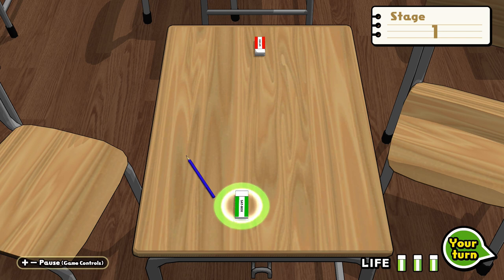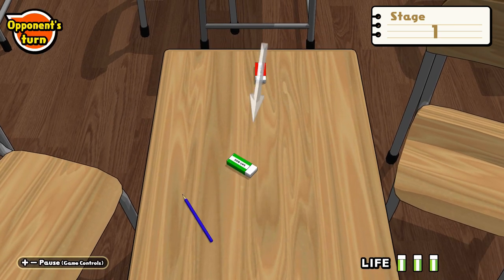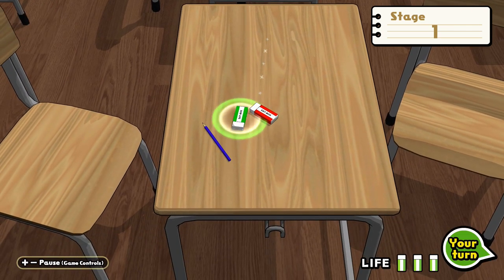In this game, you have an eraser on a desk — this is us. You can use the touch screen, but to use a controller, you hold a button down, whether it's X, and then you pull back and flick in that direction. You can also hold Y to rotate clockwise or A to do counterclockwise. What we're doing is trying to be the last one on the desk. If you knock them off, you win. If they knock you off, you lose. If you knock yourself off, you lose, regardless of whether you also knocked them off.